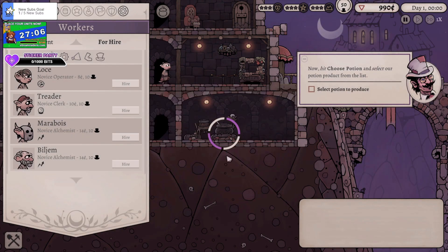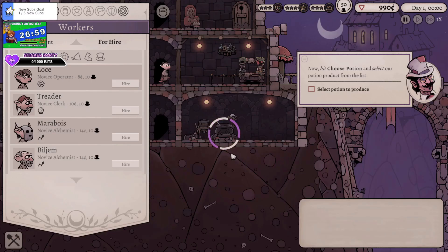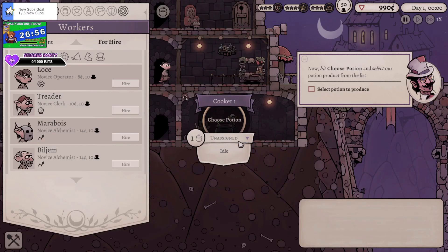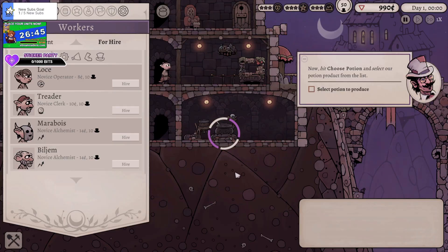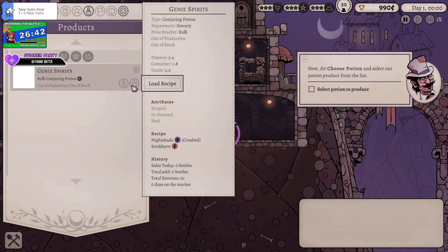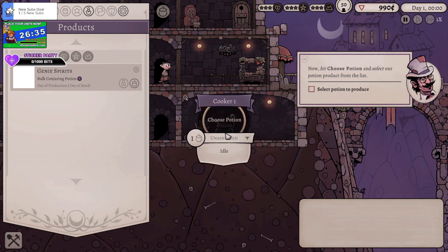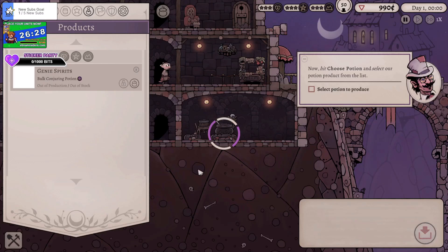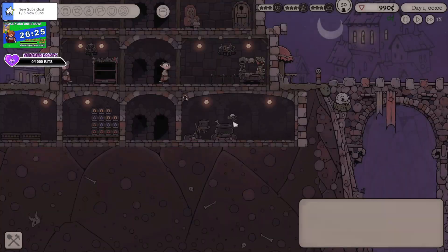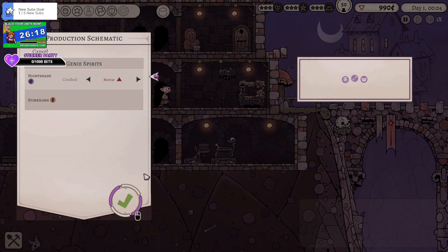Let's hire him. Hang on, how do I do this? Hang on, I think something's bugged here. Okay, what have I done wrong here? Let's save and load — maybe I've bugged it out. Okay, I bugged it out. It's fine, we fixed it.